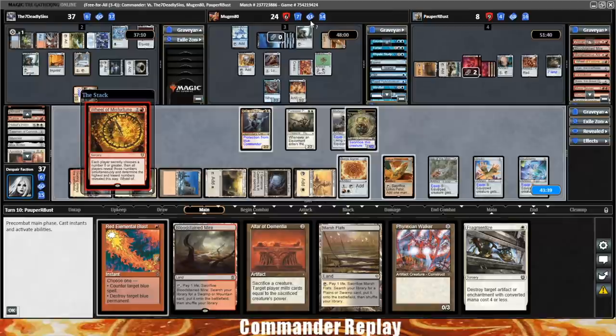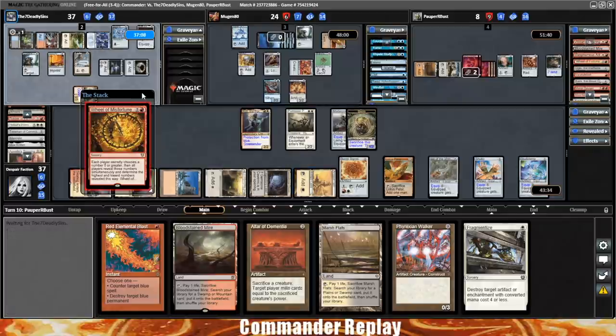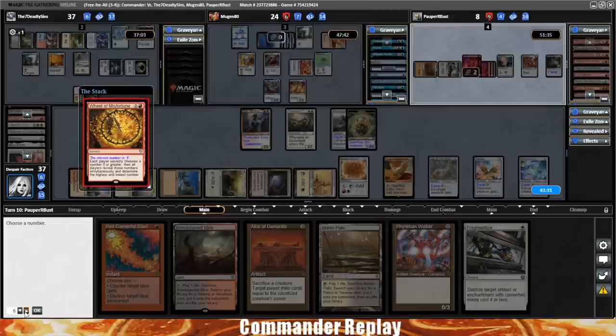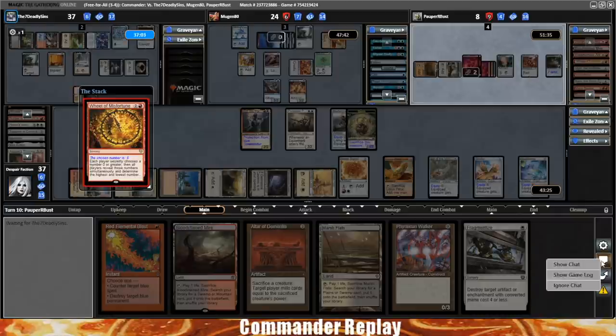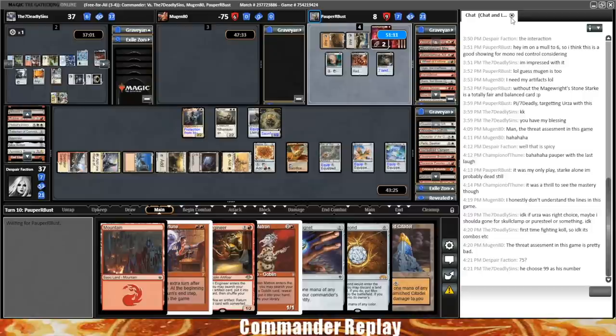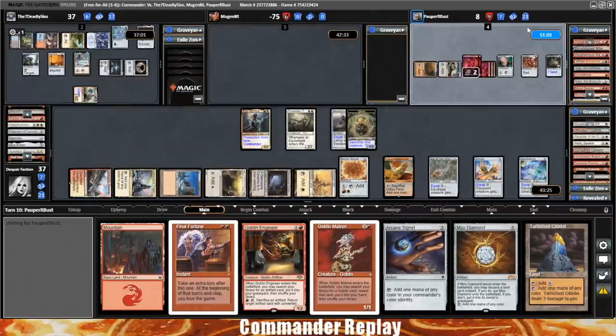Opponent can just choose zero so they don't wheel, though the Memory Jar will get them. Wheel of Misfortune — I think we go eight. We want to find Sabrina's Reclamation; that gives us a lot of redundancy. Choosing eight. The chosen number is six — doesn't look like that's working right. Mugen chose 99 as a number. Well, I guess he's dead. Didn't expect that.